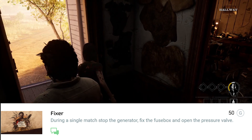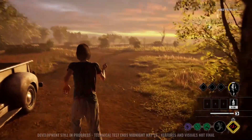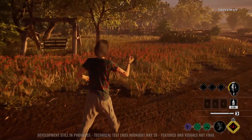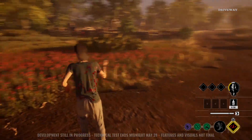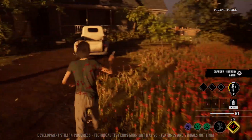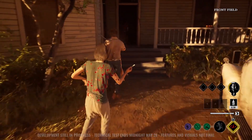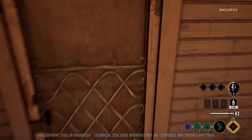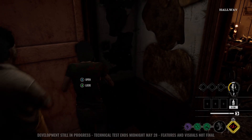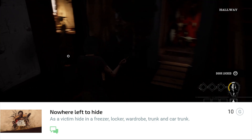'That's Working Together' — during a single match, stop the generator, hit the fuse box, and open the pressure valve. You're gonna have to have your teammates really distract people. Pretty much you have to stop the generator, go outside, go to the fuse box — I don't know if someone else does it and you hit it, if that counts — and open the pressure valve.